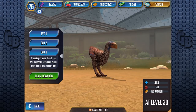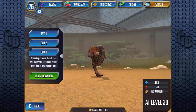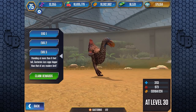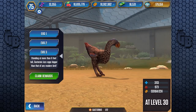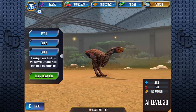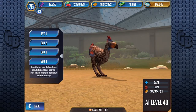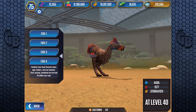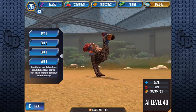Standing at more than six feet tall, Gastornis lays eggs bigger than that of any modern bird — I'm assuming that includes the ostrich. Six feet tall — is that right? I'm pretty sure ostriches are taller than that, and I'm pretty sure ostriches are taller than me. But it probably has a bigger egg. Scientists have found Gastornis bones, eggs, feathers, and even footprints — that's amazing — considering the bird lived 40 million years ago.